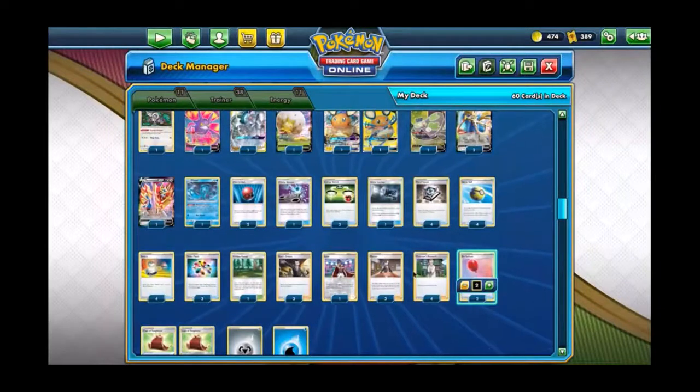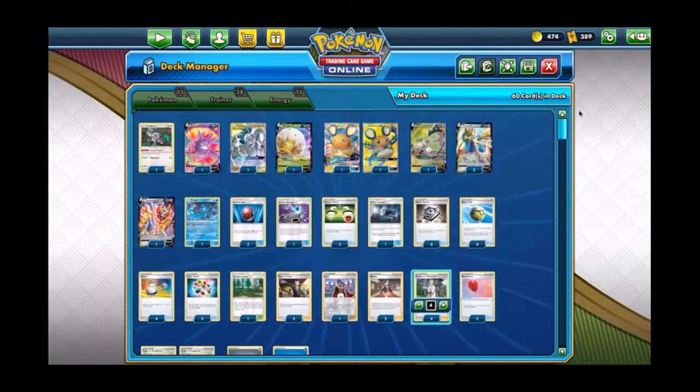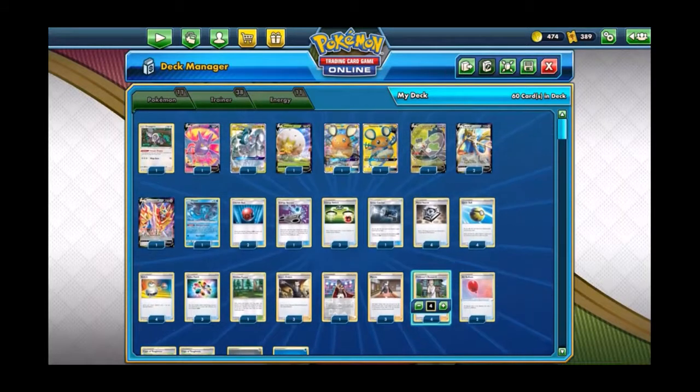Of course you just play three Marnie and four Researches so we can dig for more things. That is the deck. The game plan is really just get the Altered Creation GX move and smash things. This deck usually wins within three to four turns. Make sure you watch till the end since there's a lot of good battles — let's roll the battle clips.